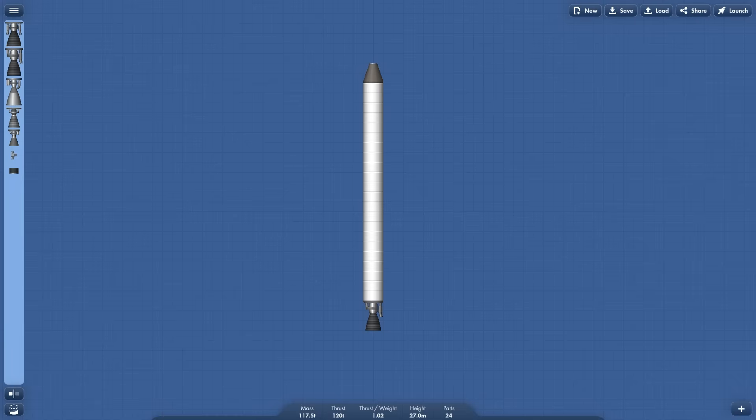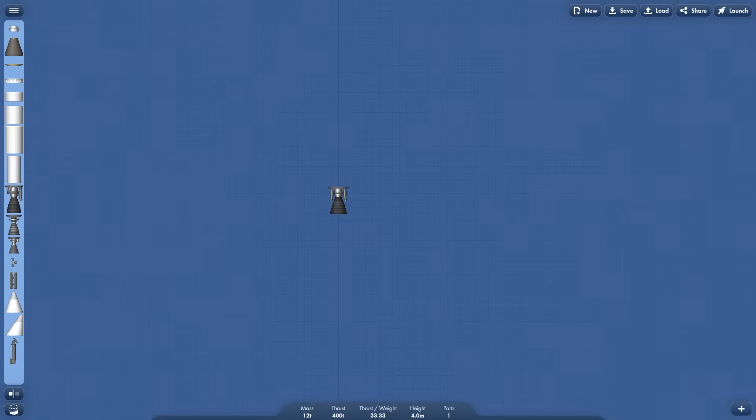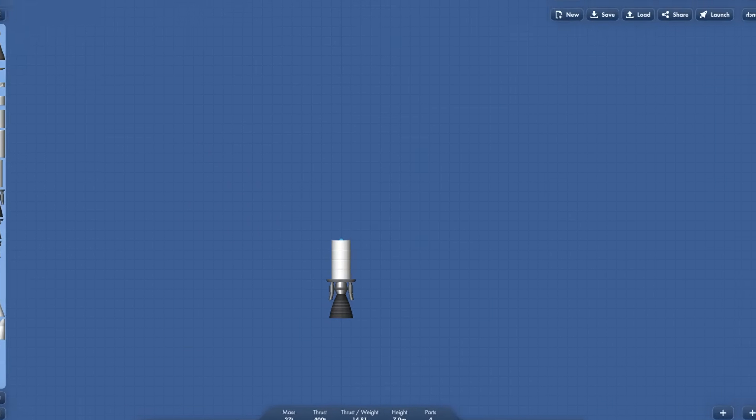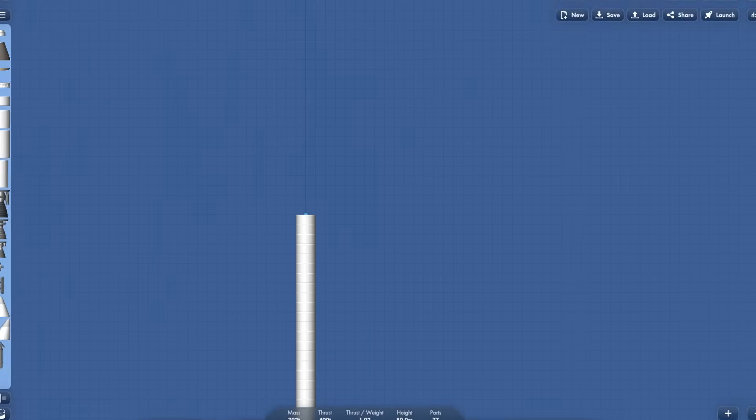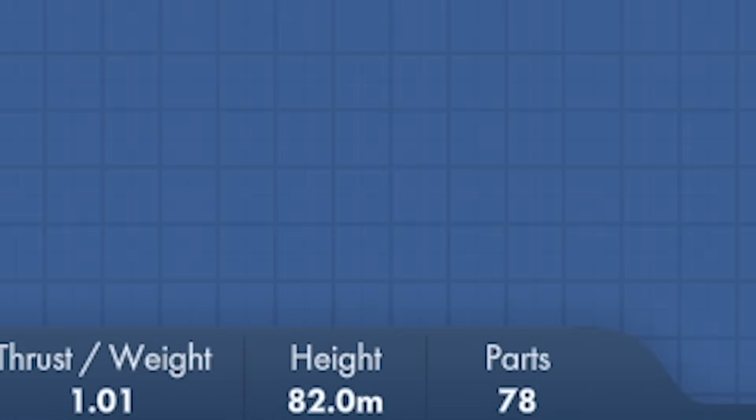So is this the biggest rocket we can make? No. If you go to the engines, you can get what's called the Titan engine, which is over 3 times more powerful. Using this, we can get up to 76 fuel tanks, which is 82 meters tall.